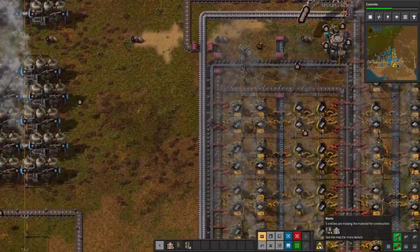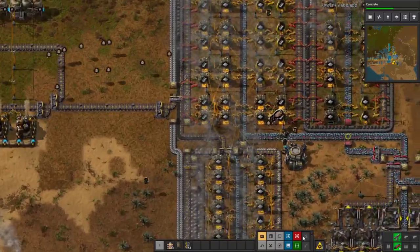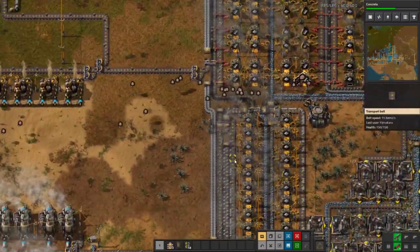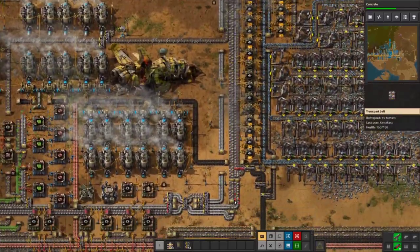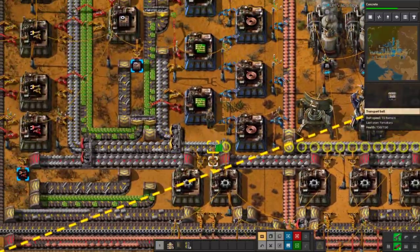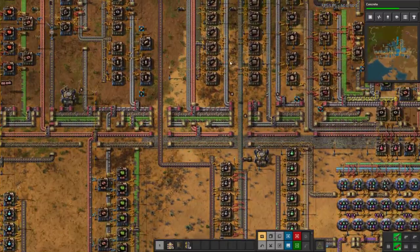I can hover over here and see if I'm missing anything — I'm missing steel furnaces and a blue belt. Somewhere here I'm upgrading a belt to a blue belt, right there actually. So you can grab the upgrade planner, hover over it, and then shift-click to cancel the build. And there we go — more stuff building, more iron smelting. We actually have a fully saturated line here too, so upgrade that. We need all the iron we can get.